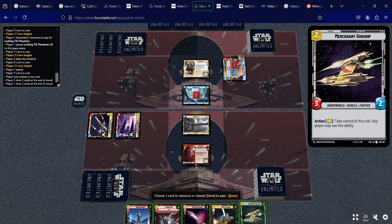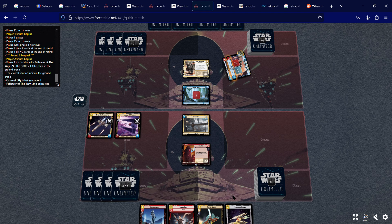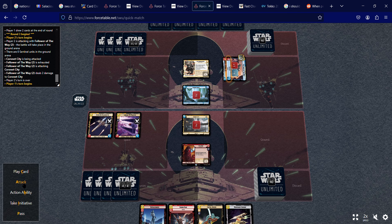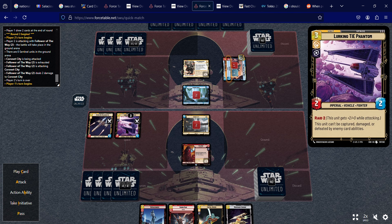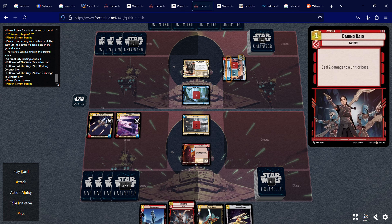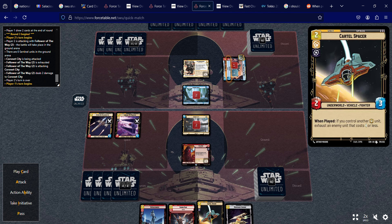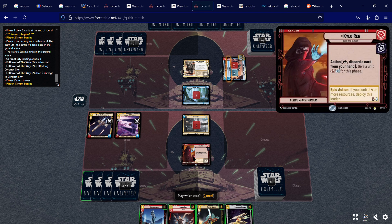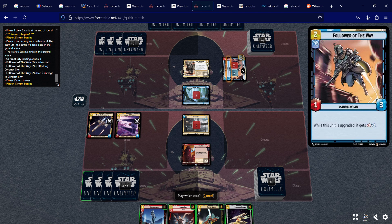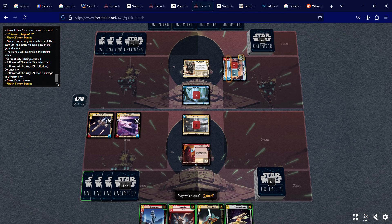We've got a Cartel Spacer and a Mercenary Gunship — I don't like that because other people can take it from me. I'll resource the Ruthless Raider. He hits my base for two, which is nothing since I'm going to hit for three and four. I could bring out another Cartel Spacer, do a Daring Raid, or play Ruthlessness for plus two on one unit. Kylo can come out this turn too — if I put Ruthlessness on him, he's a seven, and the opponent is a five-four, so minus two makes it a three-five. That might work.